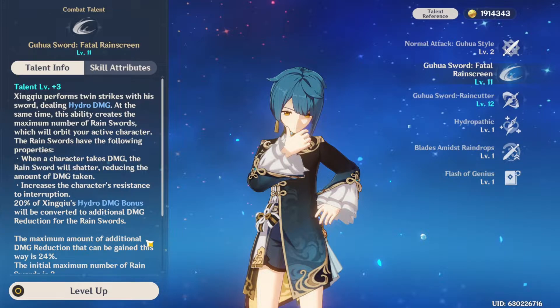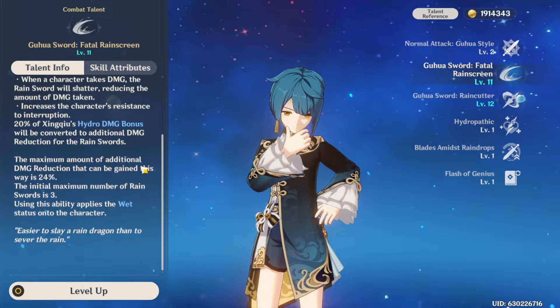His elemental skill, Guhua Sword: Fatal Rainscreen, performs 2 strikes that deal Hydro damage. After, he gains rain swords which orbit around the active character. His rain swords reduce damage taken and increase character resistance to interruption. Along with this, 20% of his hydro damage bonus is converted to additional rain sword damage reduction. Note that up to 24% additional damage reduction can be obtained this way. Fatal Rainscreen also applies the wet status onto the character, so be careful using this ability if you're afflicted with cryo.